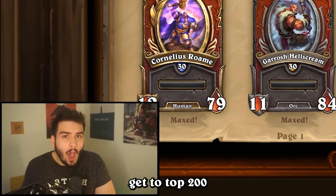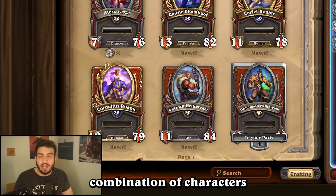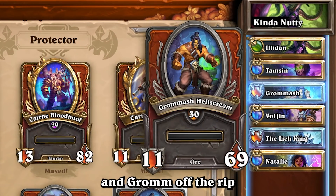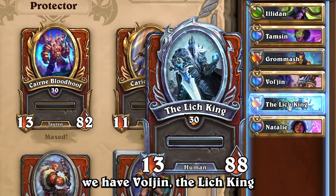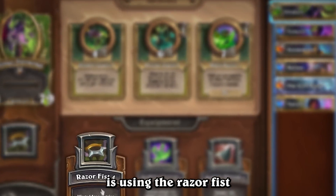This comp is what I used to get to top 200 on the leaderboards for November. This was a really good combination of characters and I want to showcase it. We have Illidan, Temzin, and Grom off the rip, and then on the bench we have Vol'jin, the Lich King, and Natalie Selene.